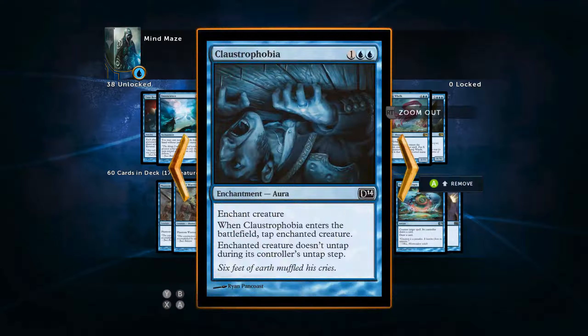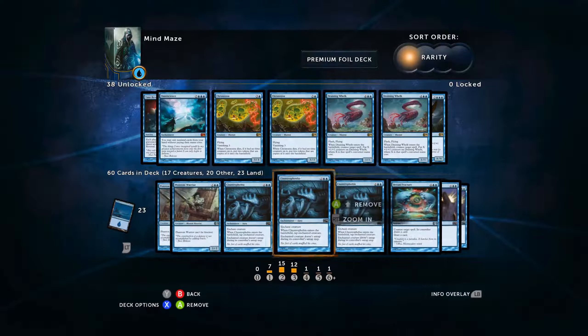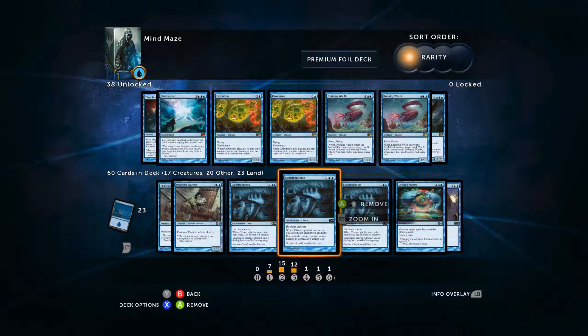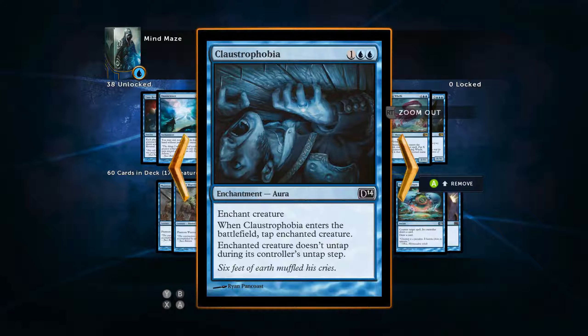Next we're going to move on to three Claustrophobias. This card is excellent in my opinion because it is going to be one of this deck's only ways to deal with threats — deal with creatures once they've hit the battlefield. We have a lot of counterspells and some bounce to buy us a turn, but Claustrophobia is going to be able to shut our opponent's creature down. Sadly I would definitely run three Pongify in place of the Claustrophobia if they would let me, but this is the best removal we have. It won't stop creatures with non-tap abilities, but if it's just a big fat creature like an Eldrazi, Claustrophobia is going to shut that down really well.